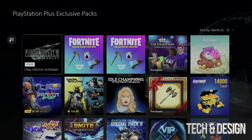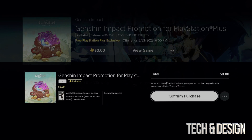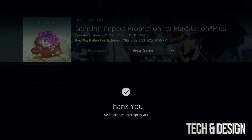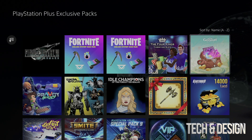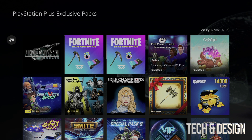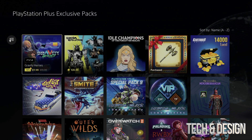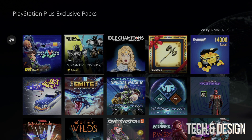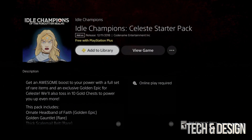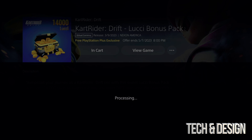The only ones I'm not doing right now are the Fortnite ones — that's a separate video. Down here below you'll see some packs that came out recently that require you to subscribe to a higher tier, not just Essentials. Also, some items show a price — that's just a discount, not a free inclusion. Skip over those discounted ones; everything in this section should be free, but for some reason they included those here.